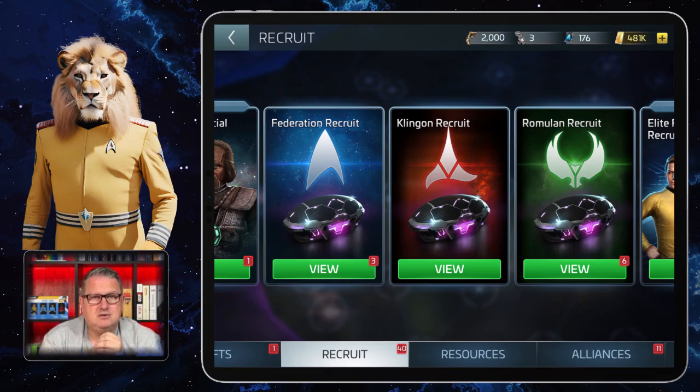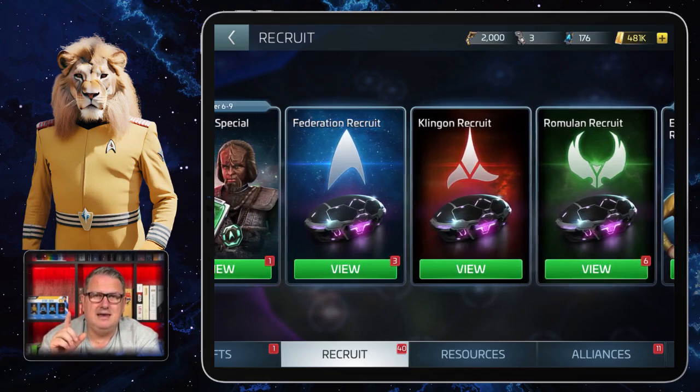If you have anything to add about Federation, Klingon, and Romulan Recruit, please leave a comment. If you have questions or video requests, also comment. You just saw my treasury is full — but as you can see at the top, I only got 2000 broken deceiling rods and I need 4000, so I won't be able to open the treasury this month. I'll wait until I have my 4000 again. There is a video on the treasury and how it works in one of my playlists.